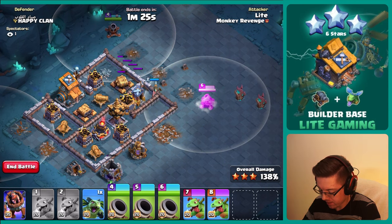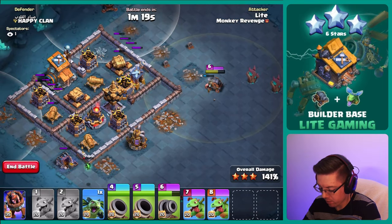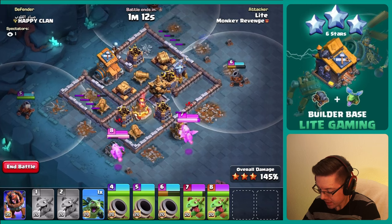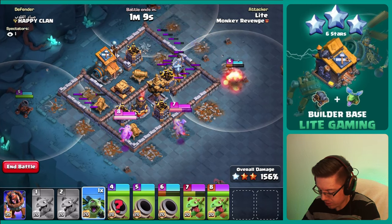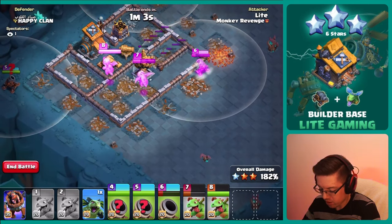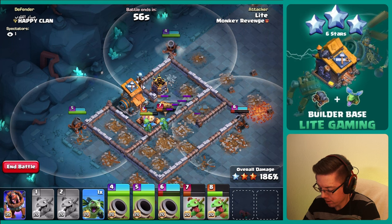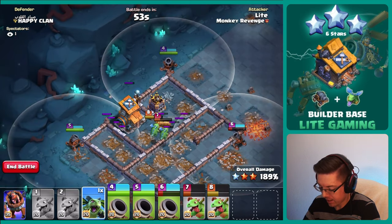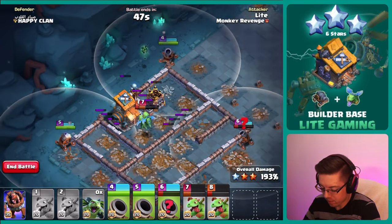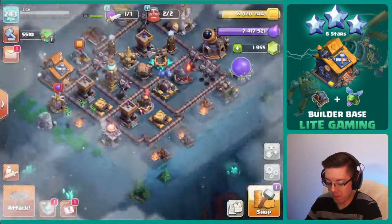We took out the archer with a minion, so we only have to worry about the barbarian from the guard post — we'll take that one out real quick. We did get in range of the lava launcher, so we'll send in both baby dragons and use the breath abilities to take that out. Number five starts working on the outpost, number six is working on the cannon. We send in the other minion and we don't even need the battle machine — the zappies and the auto outpost were the last buildings.